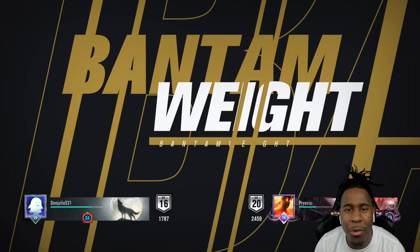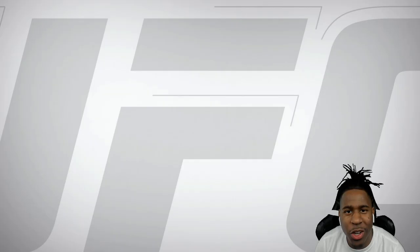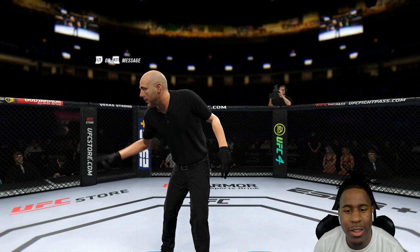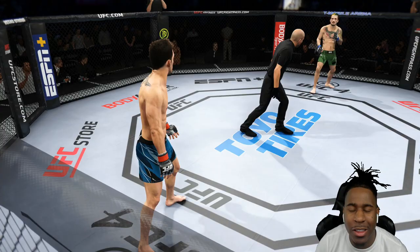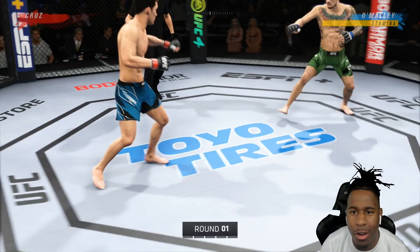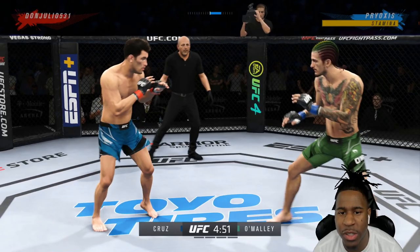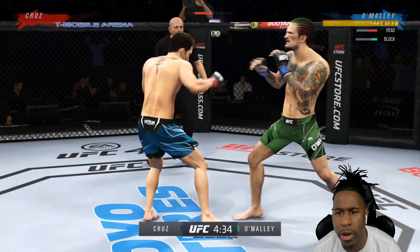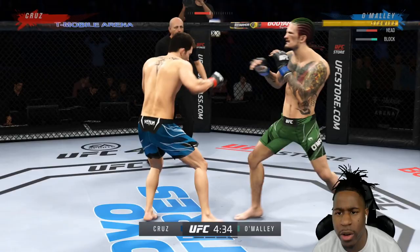Division 16 — EA stop doing this to me. When I'm ranked and streaming I get division 20 opponents, but in showcase videos they throw me division 16 or 19. Here we go though — we're going against Dominic Cruz. He has very good movement and a high switch stance. Against Cruz I want to try to work his legs because he does a lot of movement and has real good footwork.